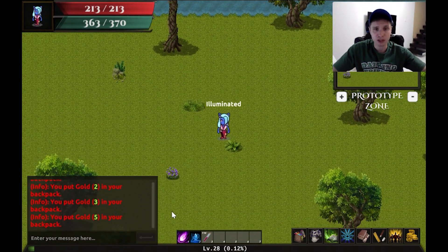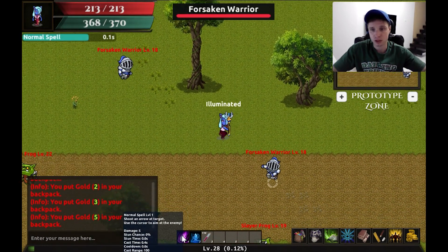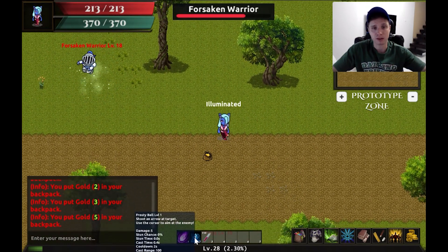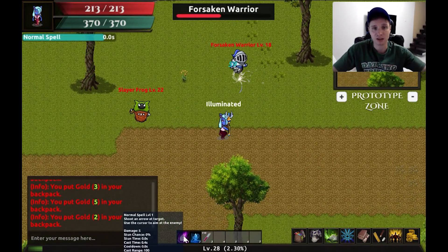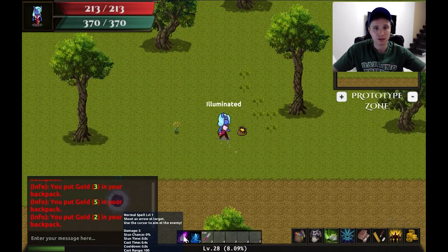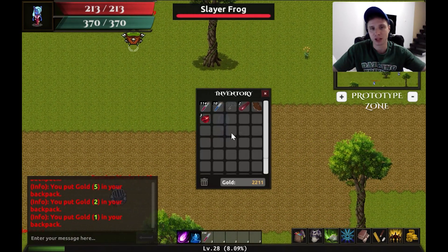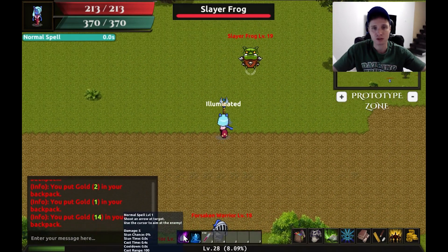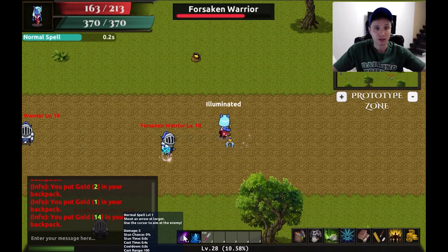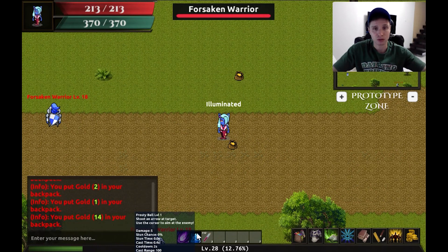We started building Empire of Sight back in December of last year, which is 2021. It started as a raw concept — getting art made for the website, basic stuff, just concept design. We wanted to make something that wasn't out there at the time. Everything that was out was just mint-to-earn, mint-to-earn, play-to-earn. We wanted to take the time to introduce an actual video game. It is 2D and it's kind of old school, but it's definitely a fun game to play in terms of content and actual usability.